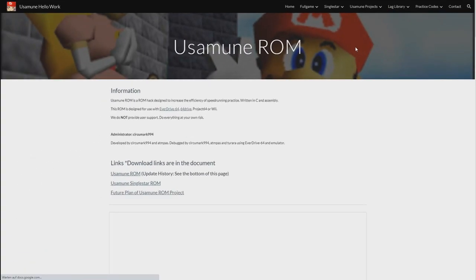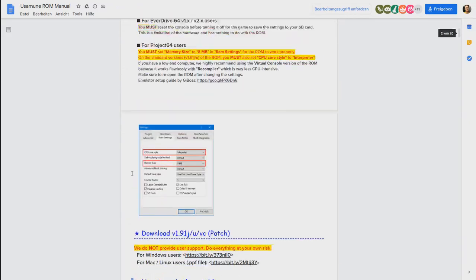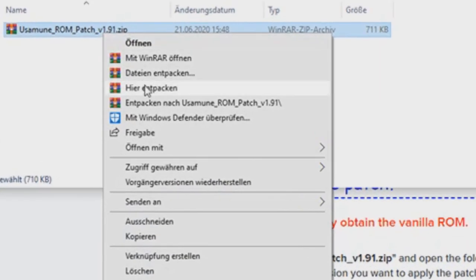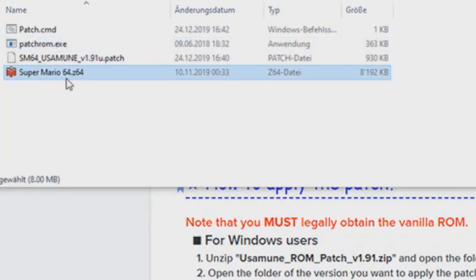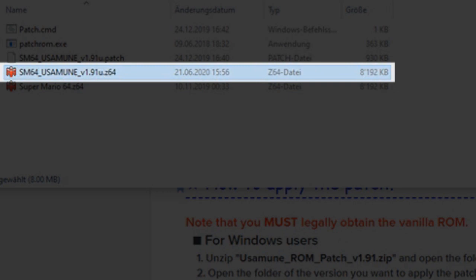Under Yusamune Projects you will find the Yusamune ROM section. Click on this Yusamune ROM link. This page contains all the info on how to get the ROM and explains all functions in detail. Quick note: EverDrive users require the N64's expansion pack and MU users have to adjust some settings listed in that document. Download the patch with this link. Extract the file and find the correct folder — J stands for the Japanese version, U for the US version, and that's the one we're going to use here. Copy your SM64 ROM into that folder and drag it onto patch.cmd and the Yusamune ROM will appear in your folder and you're done.